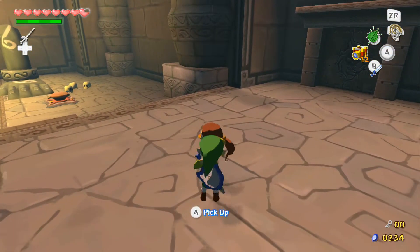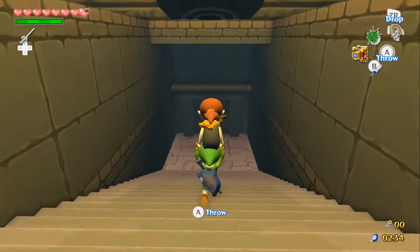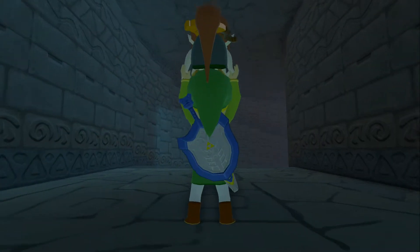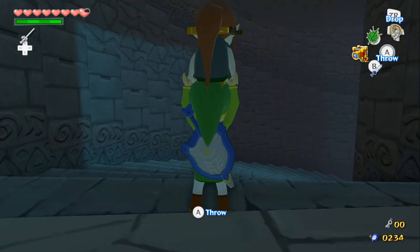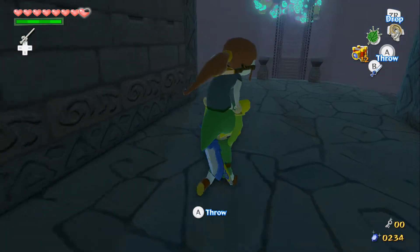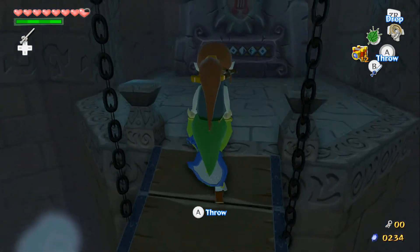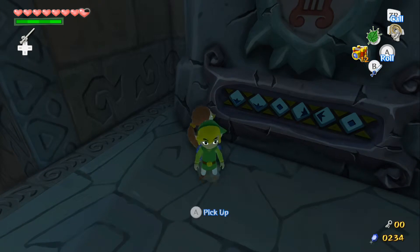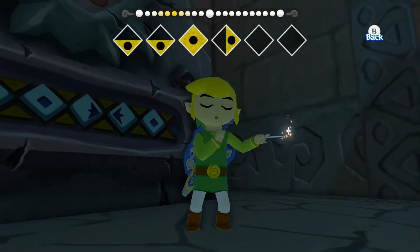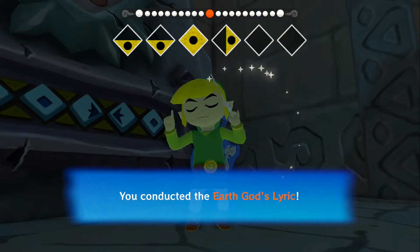Go ahead and get Medley back, then run down here and go through here. Walk down this way and guide Medley along. Put her down, get out the Wind Waker, and play the Earth God's Lyric.